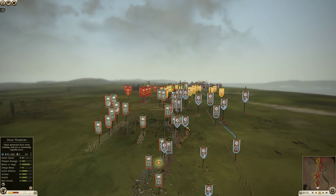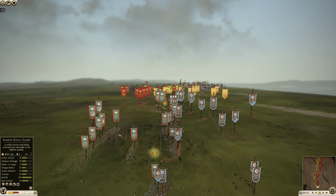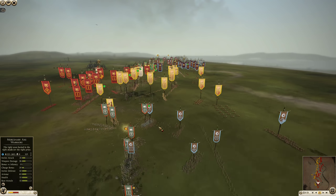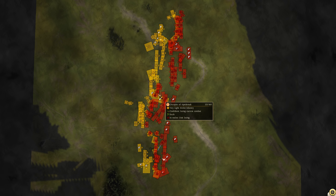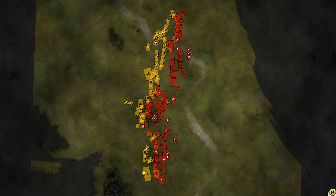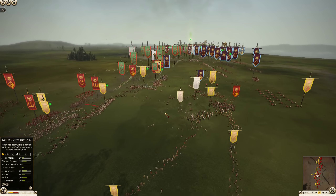The Dacian heavy bowmen should trade blows with the Celtic slingers pretty well. The spear horsemen are in a good position to keep the raiding horsemen from getting behind the lines. Looking at the overview, the Roman is having to fall back on their position and it's creating a bulge in the lines - an interesting move by the Kush player actually pushing back a much more powerful faction.